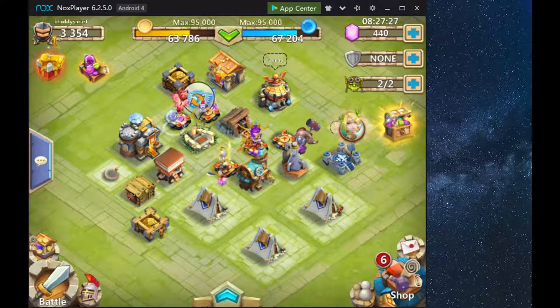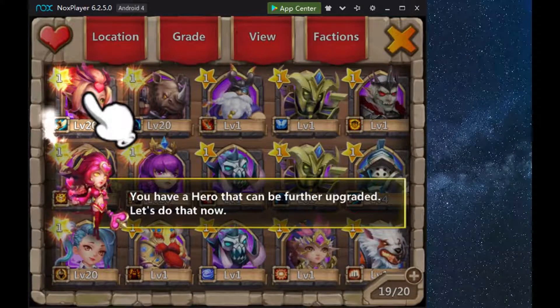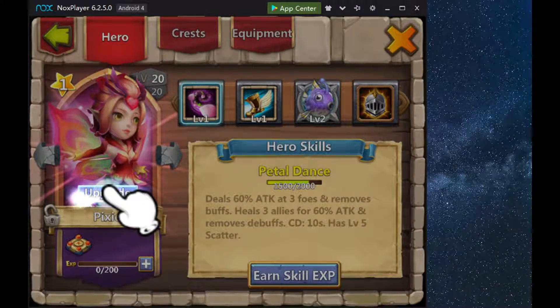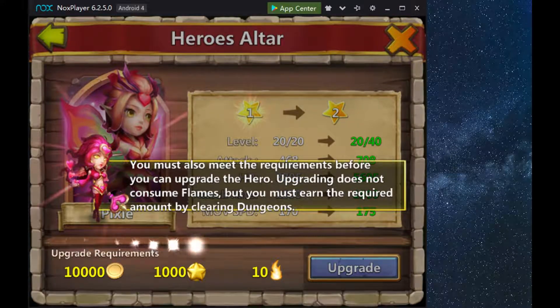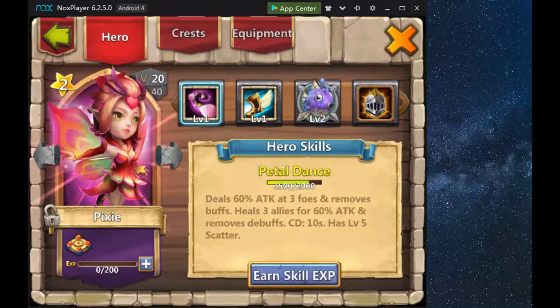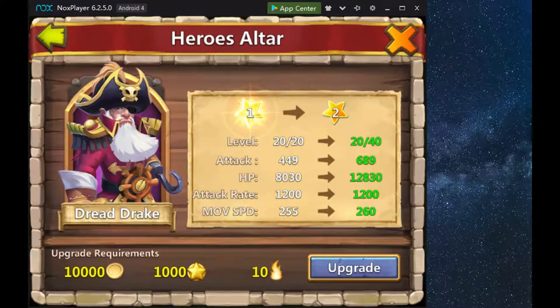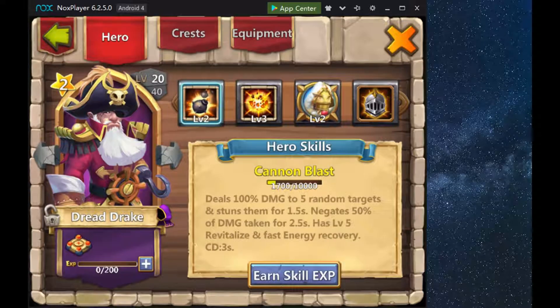When you see this little icon here, it means you have a free talent refresh. You get one of these a day, as well as you can hire a free hero a day. When you get heroes up to level 20 and have enough honor badges, it will go through a tutorial showing you the upgrades — it's roughly a 30 percent upgrade in hit points and damage when upgrading a hero to the next star level.